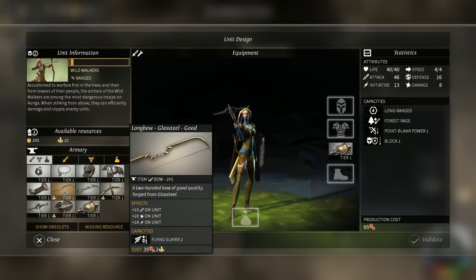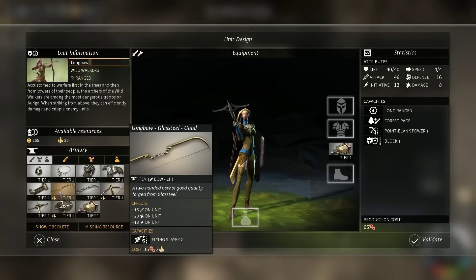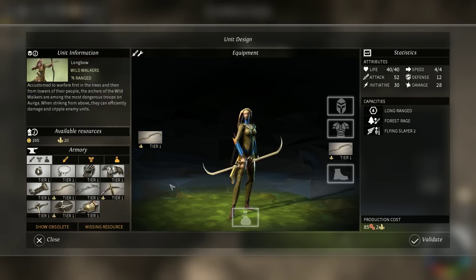We could make some longbow units. I like that. Let's make some... Longbow. And we will do the glass steel longbow. Total production cost is 85 and 2 glass steel. I like it.